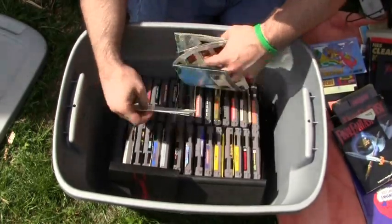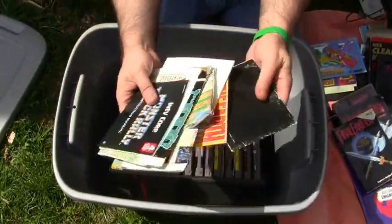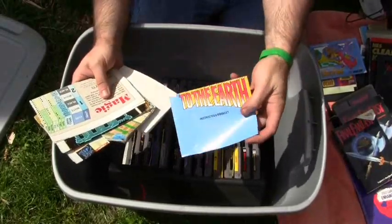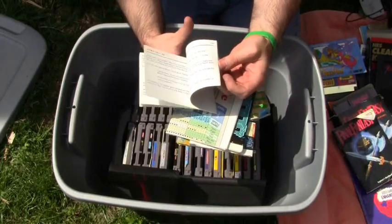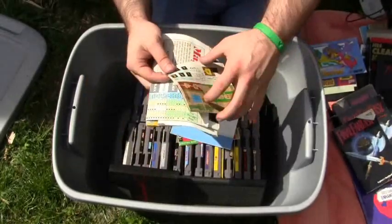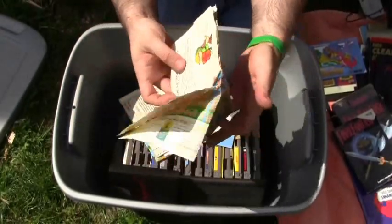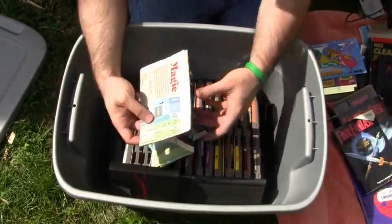We got a whole bunch of stuff — we got games in here, you guys, let's go through the games. Right here this is all instruction manuals — we got Legacy of the Wizard, Monster Truck Rally, To the Earth. And we got the map — this is the map for the Legend of Zelda, it's a little brittle but what can you expect after being in a closet for how many years.